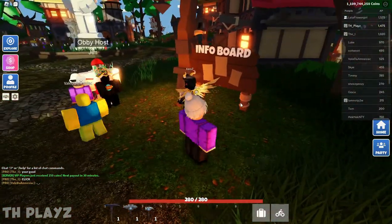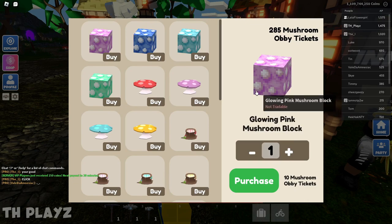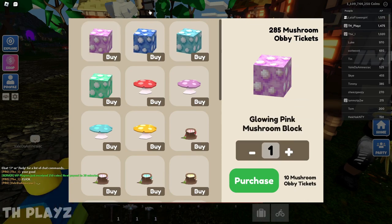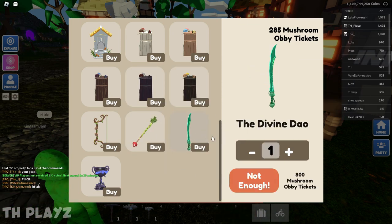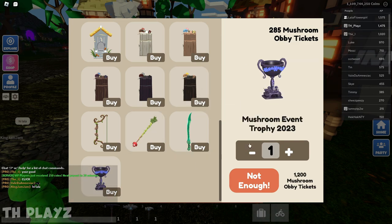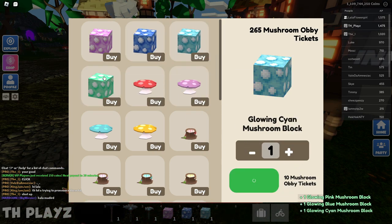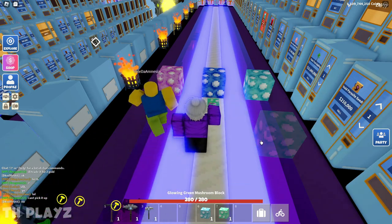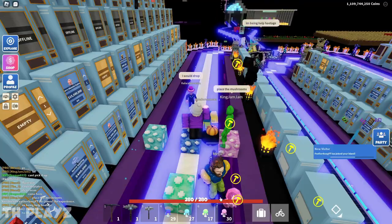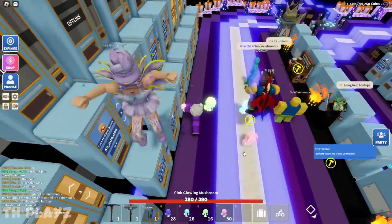After winning, I got 75 mushroom obby tickets and some glowing mushrooms. To spend your tickets, go to the info board in the hub and talk to Obby Host Jim. Click 'Redeem Tickets' to get cool items including Nature's Divine Longbow, arrows, the Divine Dao, and the Mushroom Event 2023 Trophy. You can also buy glowing blocks, and they actually do glow on your island — mushrooms included.